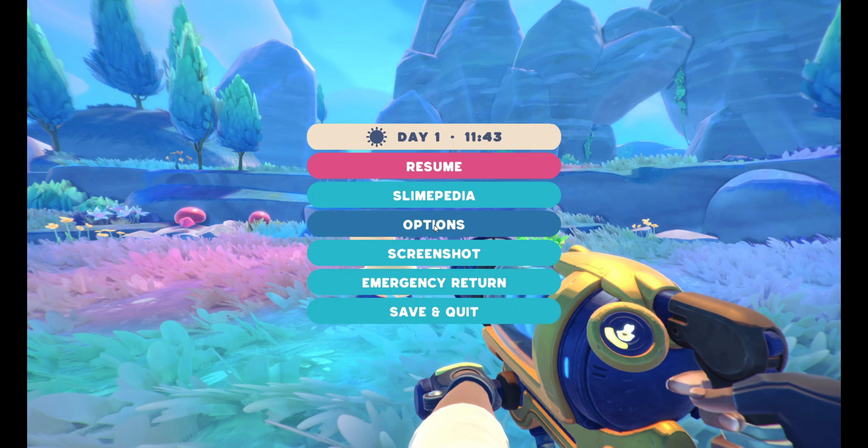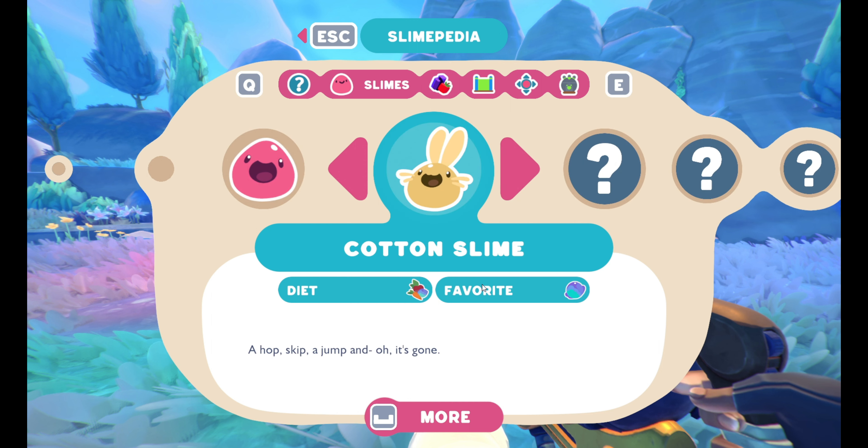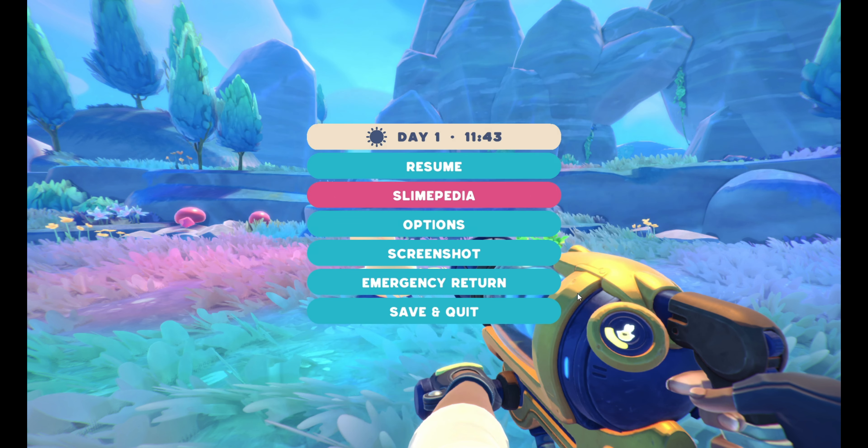We're actually going to check out the Slimepedia. I do not like the new UI for this game. Carrot, carrot - they like blueberries. I don't know, but it looks like they like vegetables. So whatever that means.